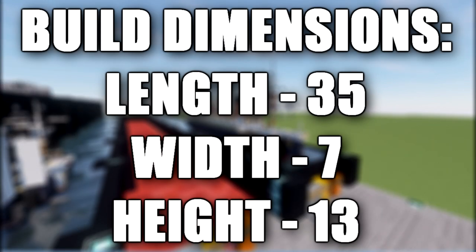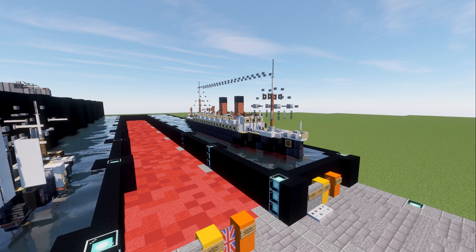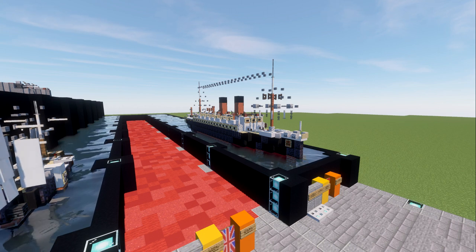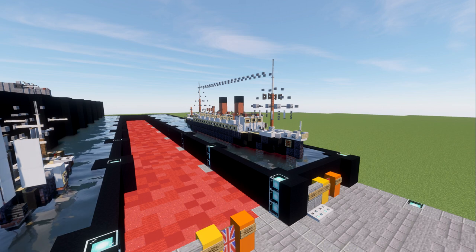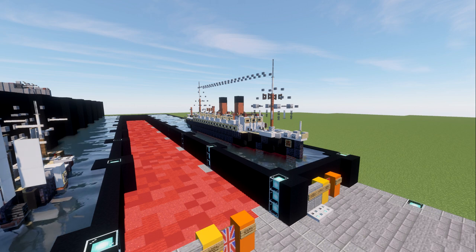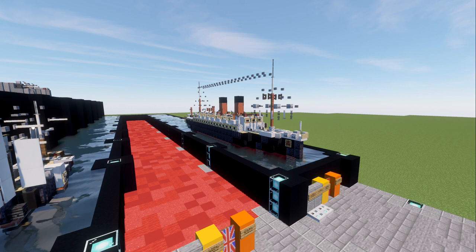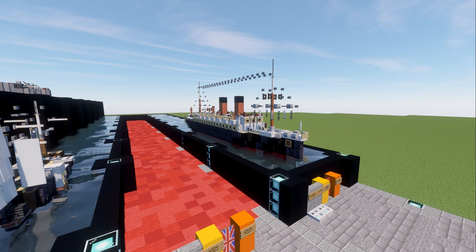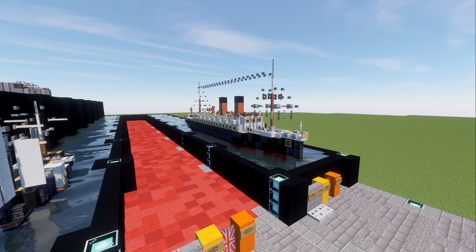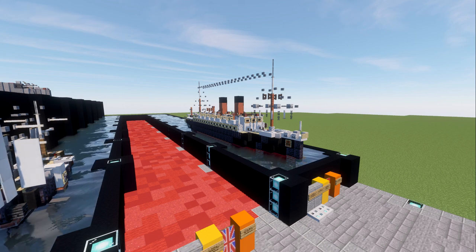In this tutorial we go ahead and build the RMS Empress of Ireland. RMS Empress of Ireland was a British-built ocean liner that sank near the mouth of the St. Lawrence River in Canada, following a collision in thick fog with a Norwegian ship, the Sourstad, in the early hours of May 29th 1914. Although the ship was equipped with watertight compartments and carried more than enough lifeboats for all aboard, she foundered in only 14 minutes. Of the 1,477 people on board, 1,012 died, making it the worst peacetime maritime disaster in Canadian history.